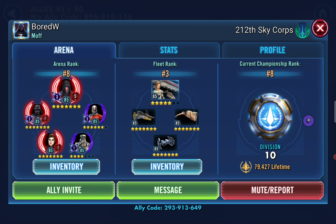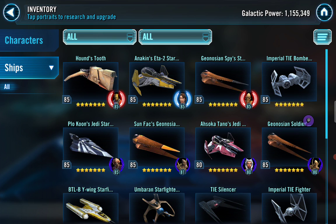Let's take a look at his fleet first. I always thought this would be amazing - Houndstooth with Imperial TIE Bomber and Anakin. That's deadly. Rank number three in division 10 with only 1.1 million galactic power - that is awesome.